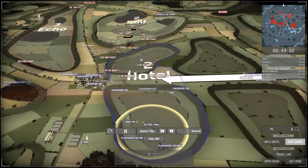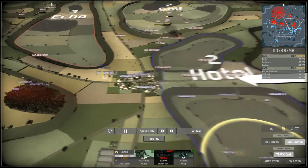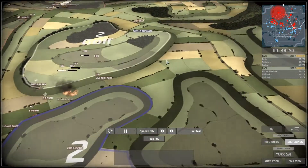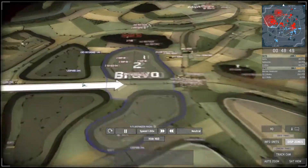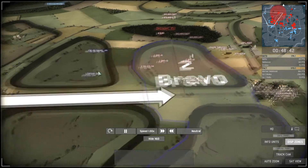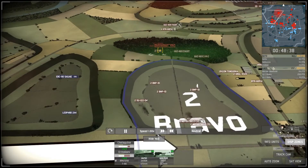Back at Hotel there's still a status quo — no one is really attacking, one unit oddly moved out of the city. On the left, Delta is rearranging, sending a Leopard and Sagaie over to try to put pressure on the enemy's flank. Unfortunately two T-80s are already there to defend, along with a UAZ Faggot sent to help — it's going to be very hard to attack.